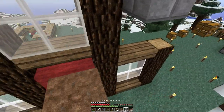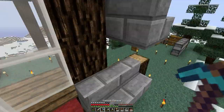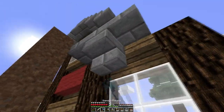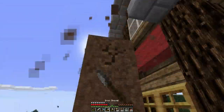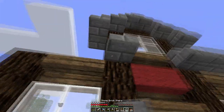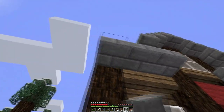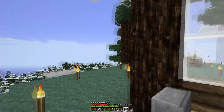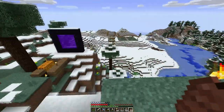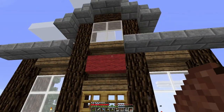Looking good, looking good. I just need to figure out where that starts. I think it's actually just right here. And then same thing on the other side. Right here is where the cobblestone wall pillars are going to go—I'll probably mix in some mossy pillars too. You guys can kind of see how it's shaping up. It's a really small cottage kind of thing, but it's really cool.